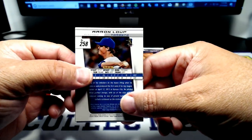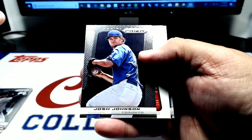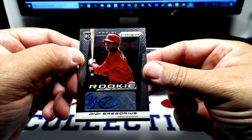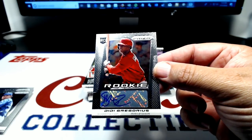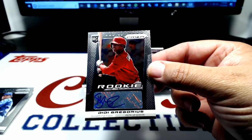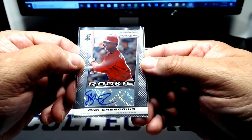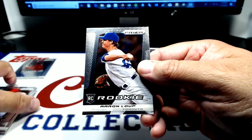Let's try a little 2013 Prism. Aaron Loop — nice. Lance Bergman. Ricky Weeks. Josh Johnson. Man, DD Gregorius is backwards — whoa, look at that! That's awesome. Like a month ago that would have been a hot card. A little sticker auto action for DD Gregorius right there. Go ahead and sleeve that puppy up. Nice little hit there. A little rookie auto action — when he was playing for the D-backs when he started. That's pretty cool. Rookie of Allen Webster and a rookie of Aaron Loop.